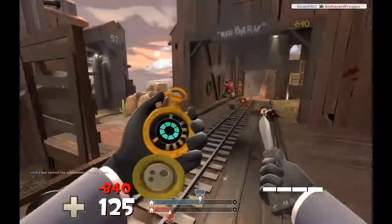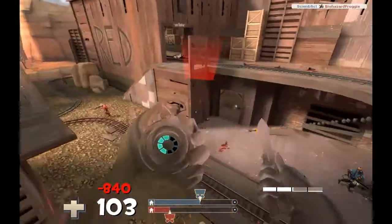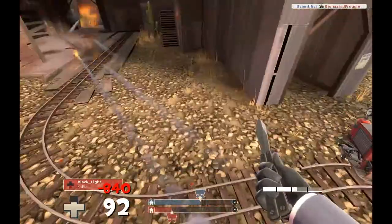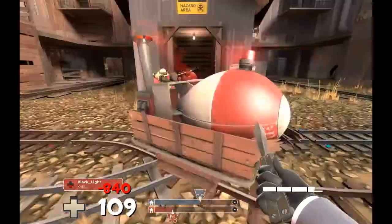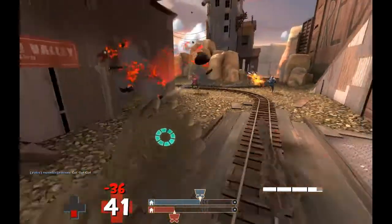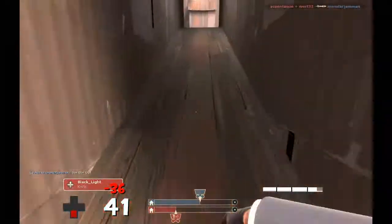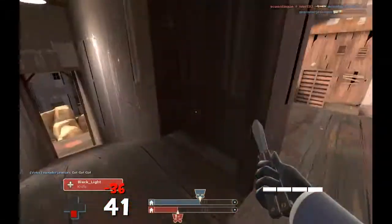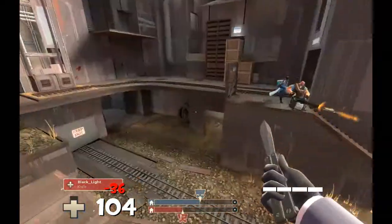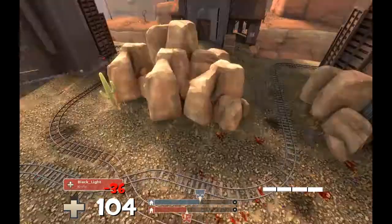A spy messes me up, which is actually good for me because spy is one of my favorite disguises and I didn't know if they had a spy. I try to jump off and kill two soldiers but completely fail. I DR off and try again, pick up some ammo and health, but by the time I get back they're too far away for me to do anything.